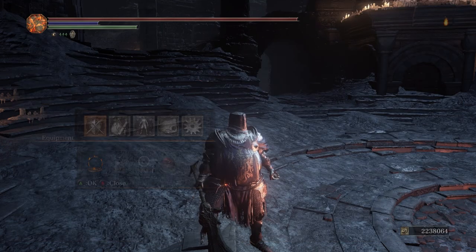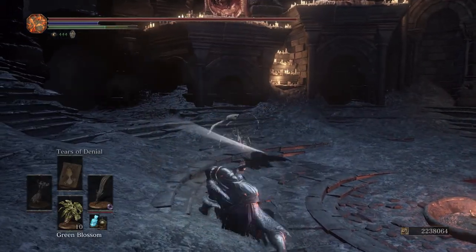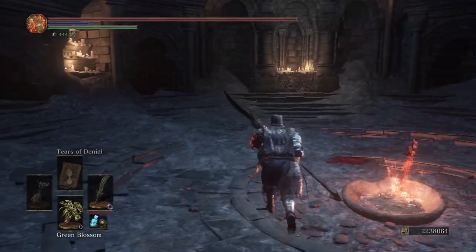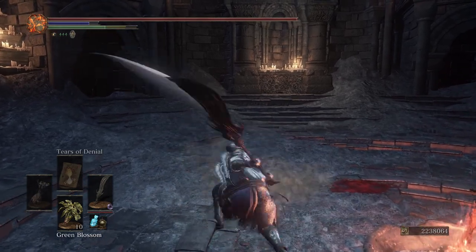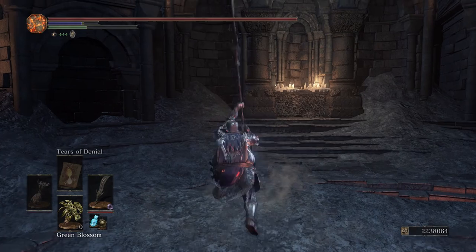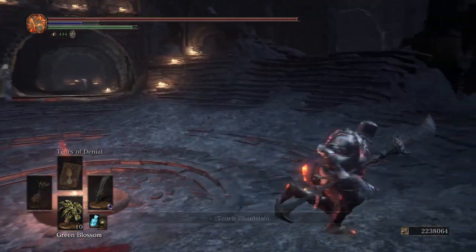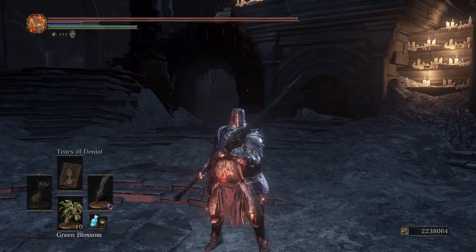That's really all you need against faster weapons, because basically what we're going to be doing is using the R1 to poise-break our opponents and go into the weapon art combos. The weapon art combo with the R1 is a true combo, and you can also follow that up with a roll-catching R1 at the end. So we're going to be experimenting with both weapon art combos against those faster weapons — trading isn't really a problem.